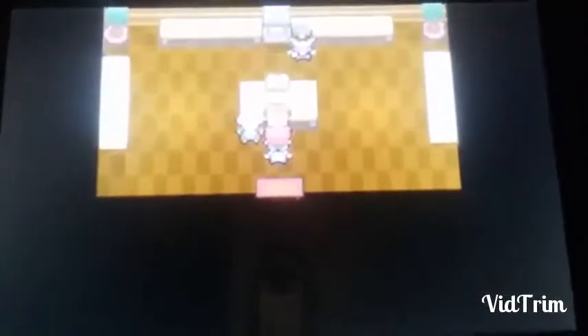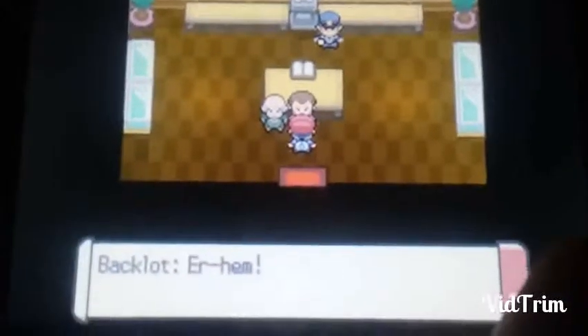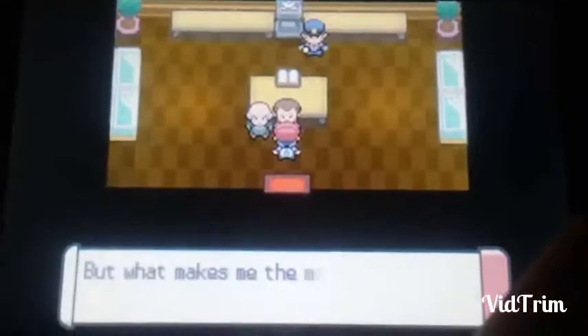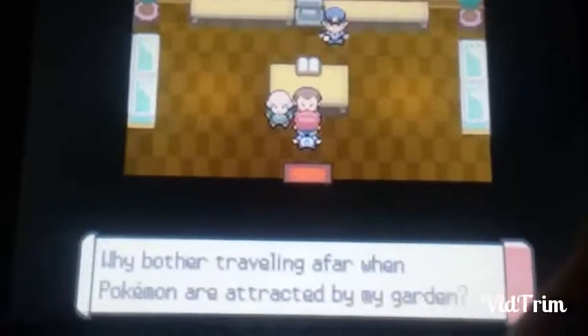So, as you can see, I am at Mr. Backlott's mansion. You should probably save right before you talk to him, as I did earlier, and in order to do this, you just keep on soft resetting.